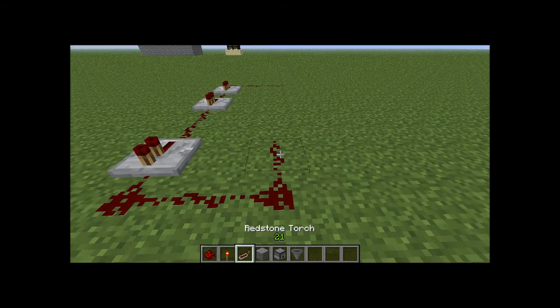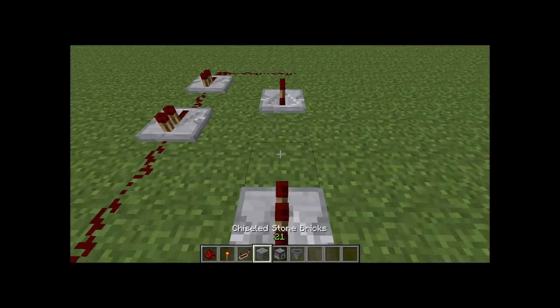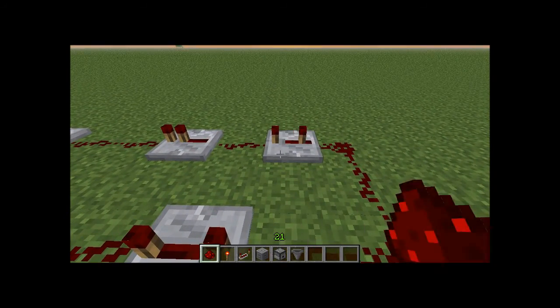Next side: one redstone, repeater, two block gap, repeater, fill in the gaps. Then you have to put all of these at full, just to start.